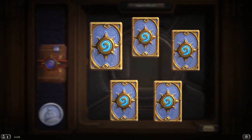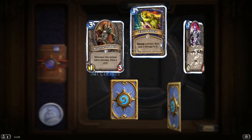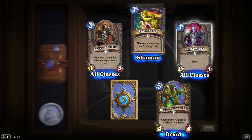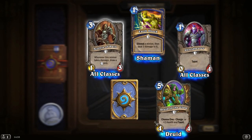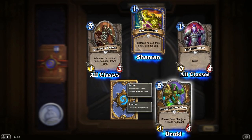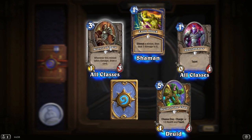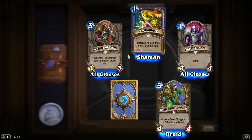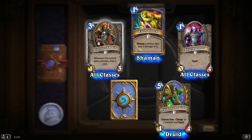That was pretty much halfway through our pack opening, so we may not see another one. Shield Bearer — no Taunt. Earthshock — silence a minion then deal 1 damage to it. Acolyte of Pain — whenever this minion takes damage, draw a card. That's pretty good for a Priest deck because you can do a little bit of damage, then heal it up. If the enemy doesn't deal with it, it's going to get out of hand.